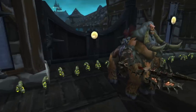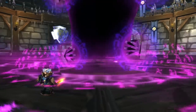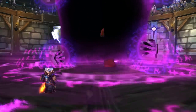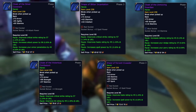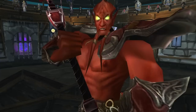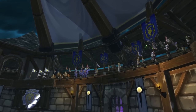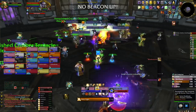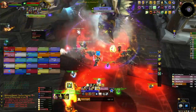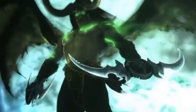Ensuring you have the highest possible chance of clearing Trial of the Grand Crusader with 50 attempts remaining - also known as Tribute to Insanity on both 10 and 25 man - is going to be extremely important. The cloaks even from 10 man are amazing compared to what you're likely using from Ulduar. Since the first round of PTR testing our guild has spent lots of time reviewing logs, watching our own VODs of kills, and talking through any precautions we can take to prevent an unwanted wipe. In Illidan's words: you are not prepared.